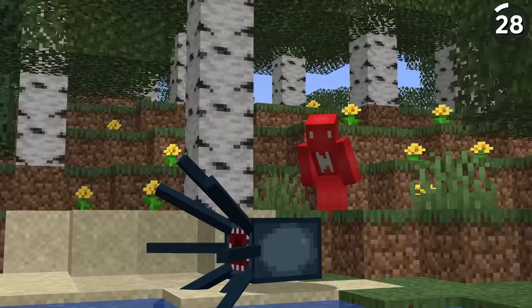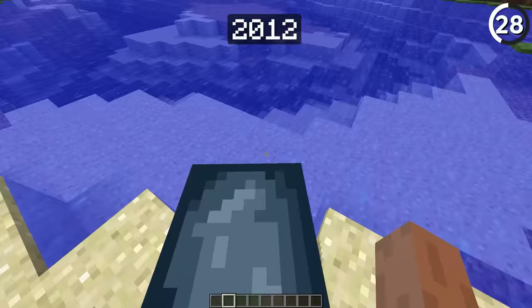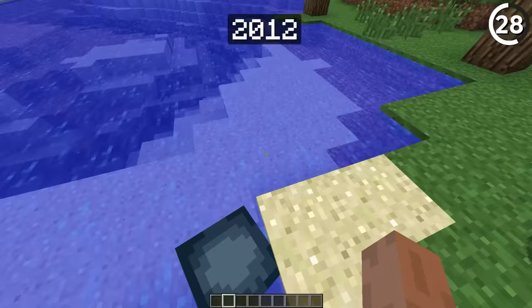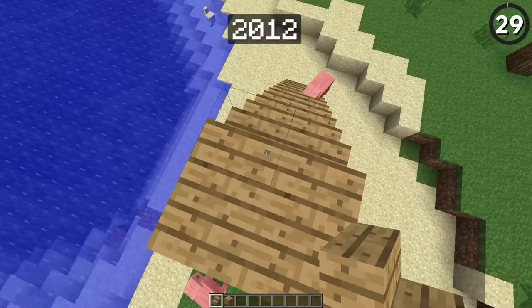Did you know squids used to be stronger? If you got one beached on land, in the past they wouldn't suffocate. They weren't given the ability to suffocate until the 1.4.4 release — proving that even in the past, Mojang barely cared about this pointless mob.